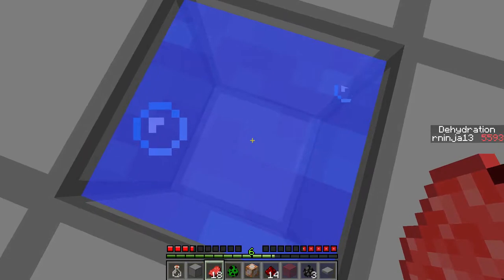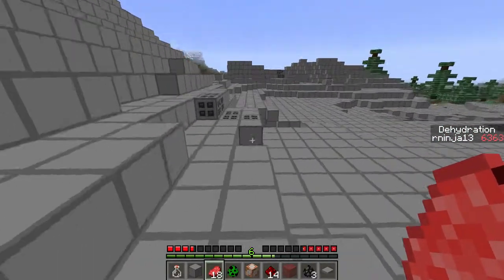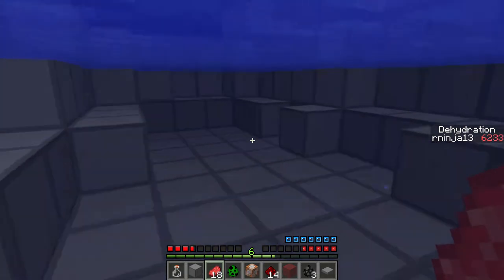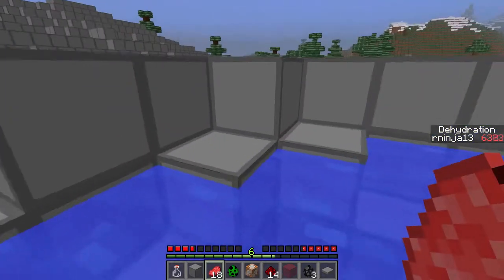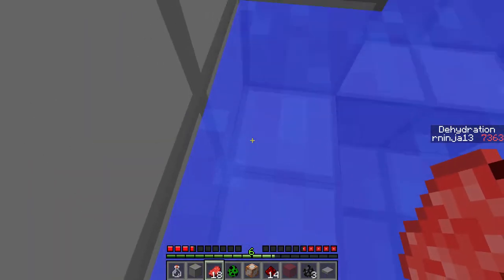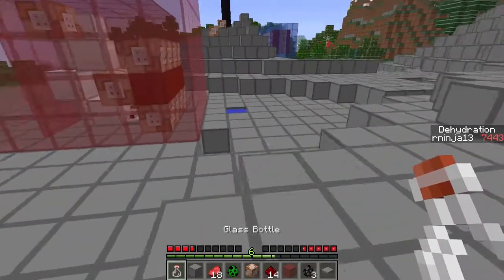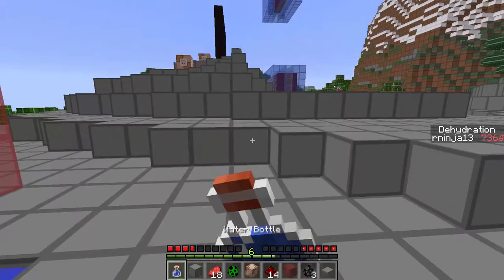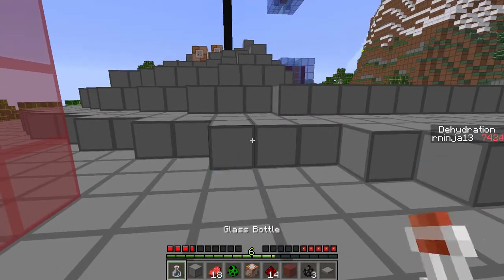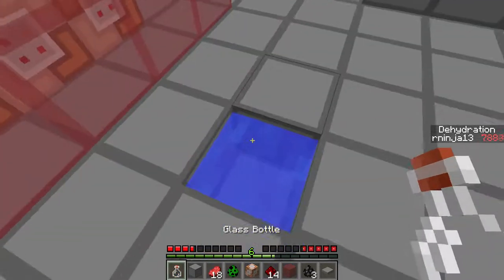A way you can raise the dehydration levels is by sitting in one-deep pools of water. Two-deep pools won't work though, because if you're in two-deep water or more, you're most likely swimming, and I don't think you can get a big gulp of water while swimming. Another way you can get your dehydration levels up is by taking water bottles and drinking them — you can see my levels just got 200 more. So you can take these water bottles on the go.